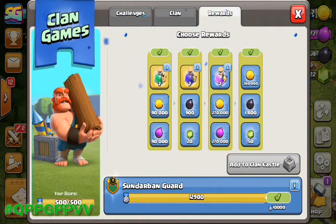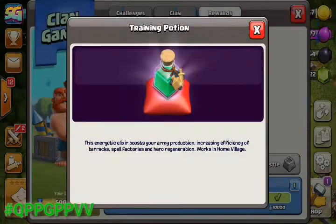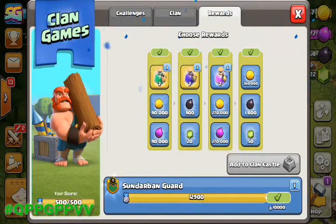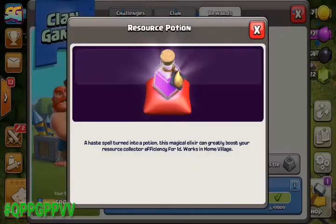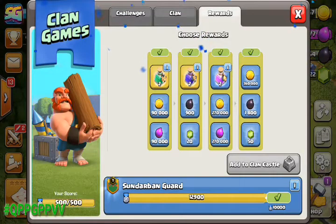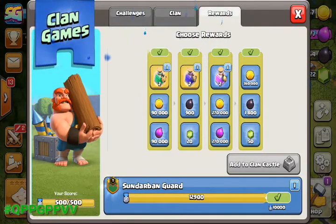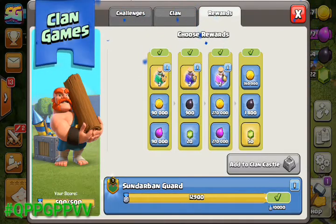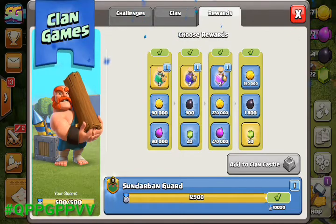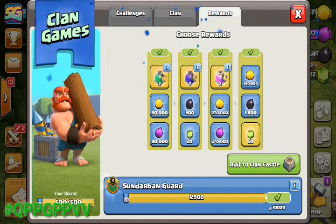I am selecting the first tier — the training potion. The second tier has the power potion, the third tier has the resource potion, and the last tier has gems, which is the most beneficial. So we will take these four types of rewards.